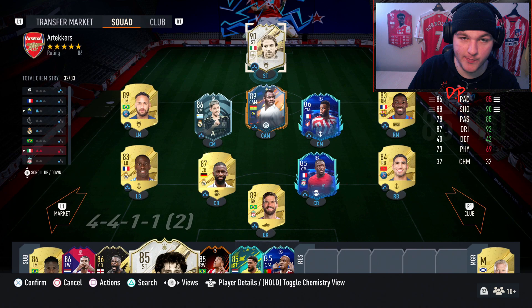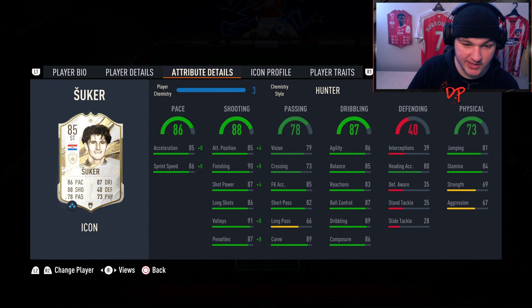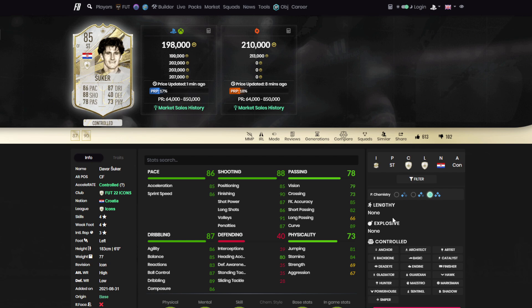Dropping Del Piero is going to hurt but for the sake of the review, let's get Suki in the starting lineup. He actually looks like an okay card — six foot tall, relatively tall, high/low four-star four-star which is very nice. He's relatively fast, some nice shooting, passing is okay and respectable for a striker. His dribbling is very nice, physical is not too bad on stamina. The strength at 69 he'll probably get pushed off the ball a little. He does have the outside of the foot shot trait. A Hunter makes the most sense for this card — it's impossible for him to be lengthy or explosive, which is expected.